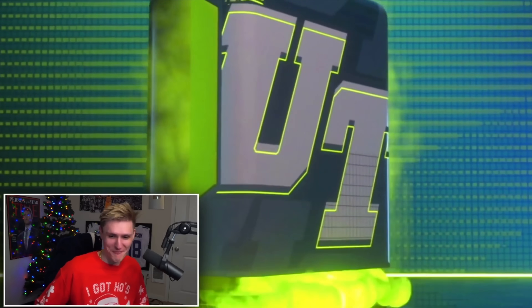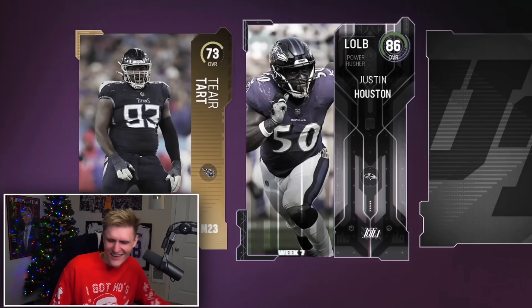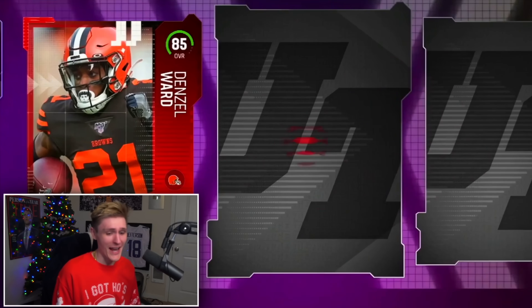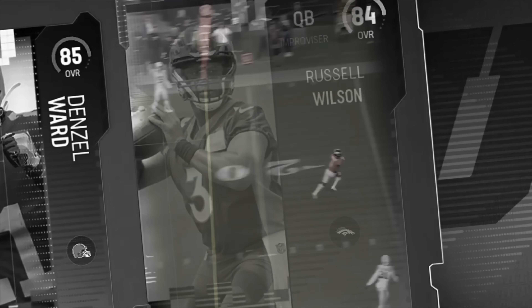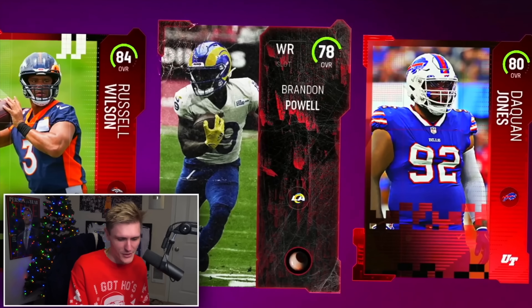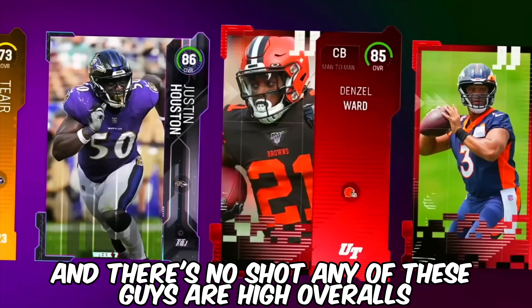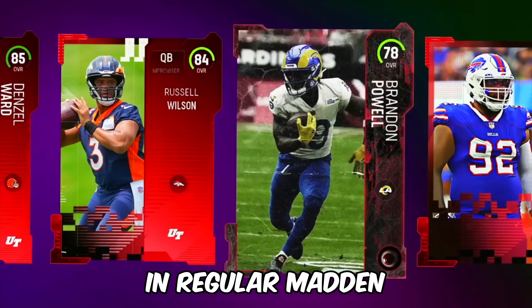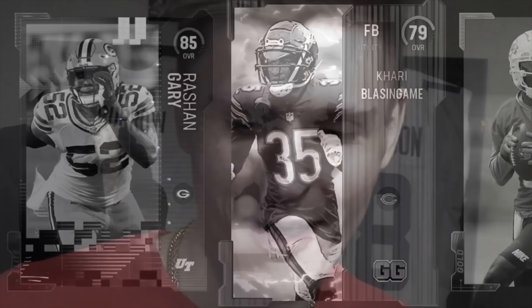We're just going to keep opening these. Team of the week — Justin Houston. We already have so many 86 pulls. 85 Denzel Ward — we do have an 85. Let Russ cook. Hell no. I have a feeling he would burn macaroni. Randy Powell is 78 and 80 Daquan Jones. Russell Wilson helps only the Seahawks because they traded him away.